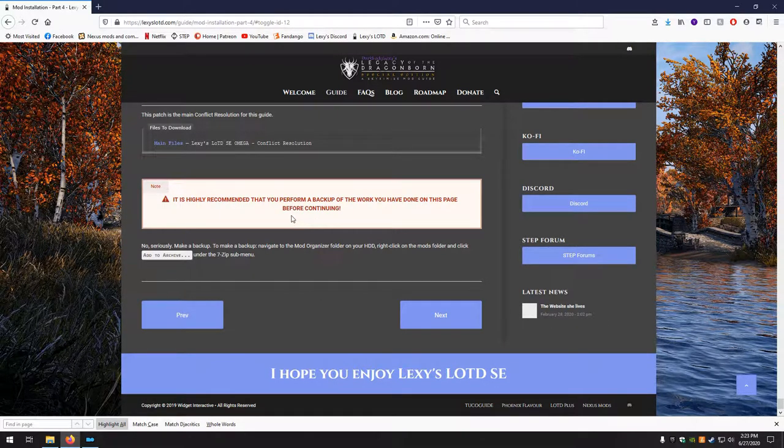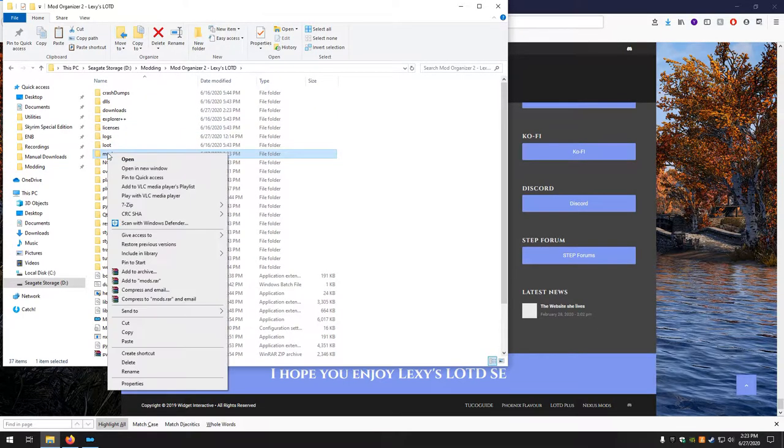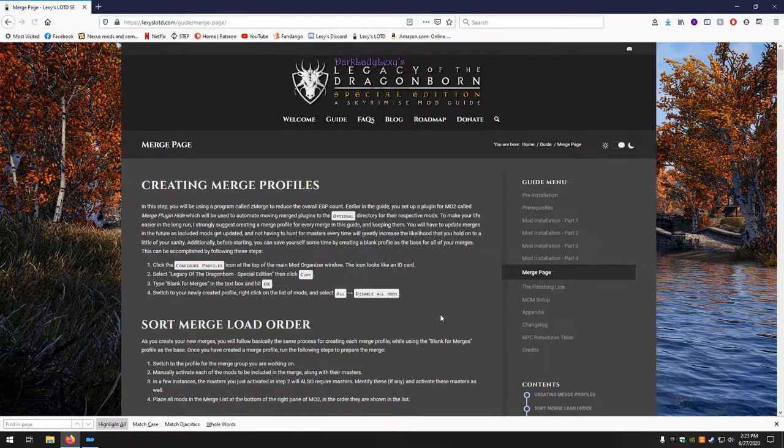We have reached the end. It's highly recommended you perform a backup of the work done on this page before continuing. Go to your Mod Organizer install, right-click on the Mods folder, and add to archive — WinRAR, WinZip, or 7Zip; they recommend 7Zip. In the next episode we will begin with the merges. We are so close to finishing. Thank you for joining me — I will see you then.